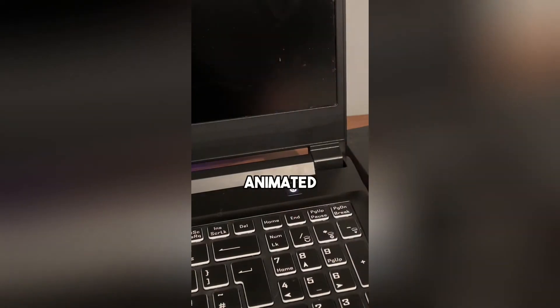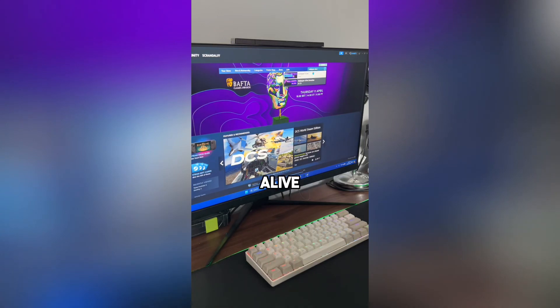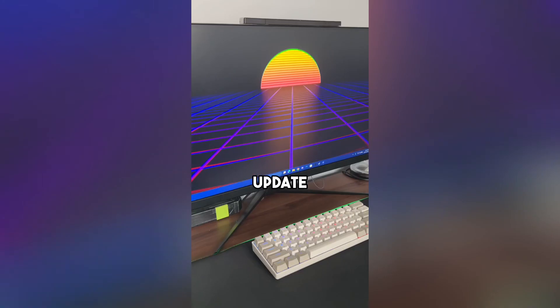Here's how you can get animated wallpapers for free. First open Steam and search for Wallpaper Alive. Once the app is open, select a wallpaper and press Update. This will make your background an animated wallpaper.